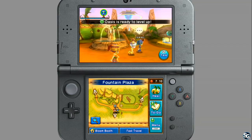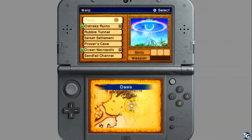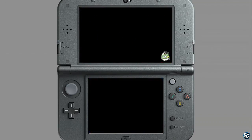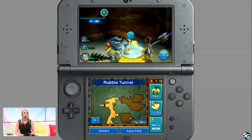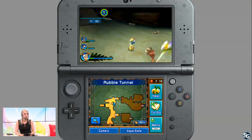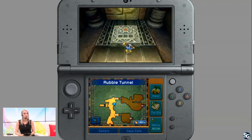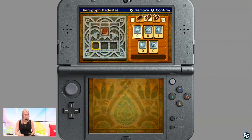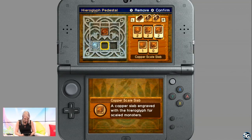So I can now level up my oasis, but what I really want to do right now is show you something we have not shown before — one of three hieroglyph labyrinths. The hieroglyph labyrinths are side content. I've picked up a side quest and I'm going to see if I can knock it out while inside the labyrinth. These labyrinths are loaded with different puzzles, and you can scale the difficulty by choosing specific slabs. The slabs you unlock as you're playing through the game.